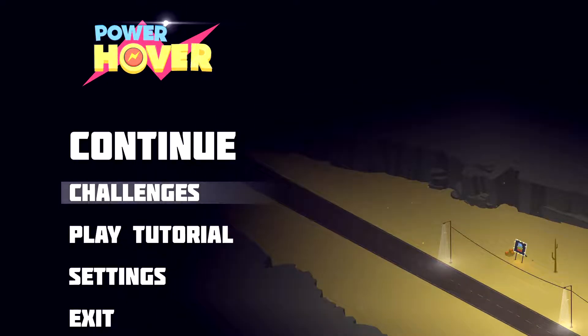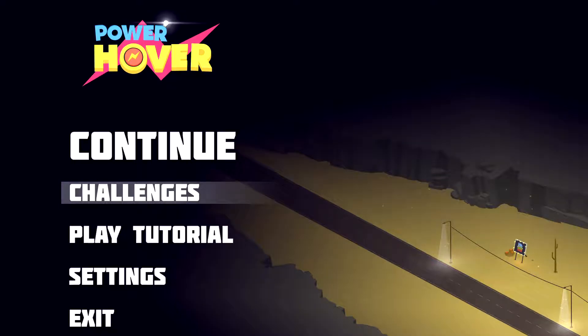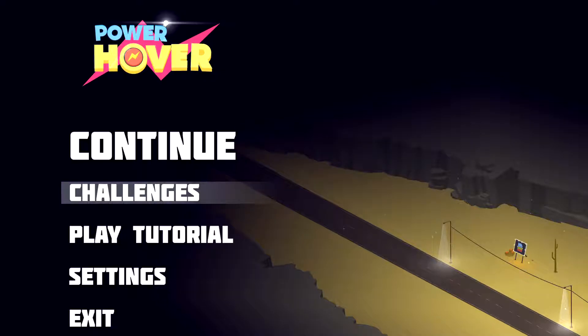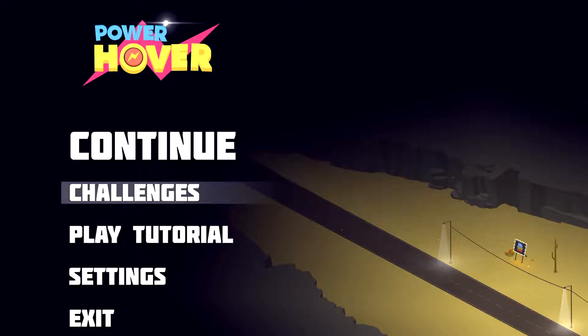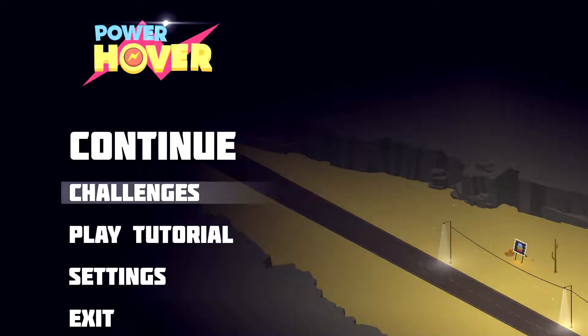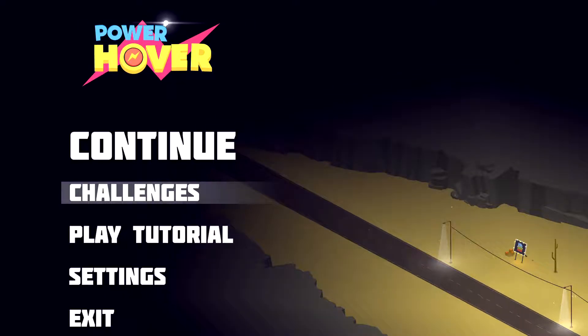Hello, Jacob here again. Today we're looking at another episode of the Spotlight. Today we're looking at a game called Power Hover. This is a game which came out on the 10th of January on Steam. It is currently £5.59, so probably about eight or nine dollars or so. It's only got about ten user reviews on Steam, so it's not a game which has got that much attention really.